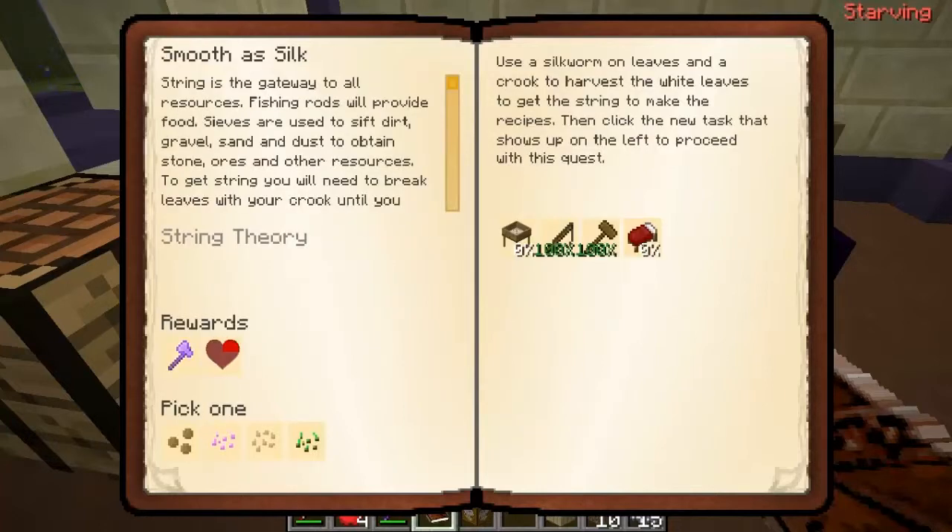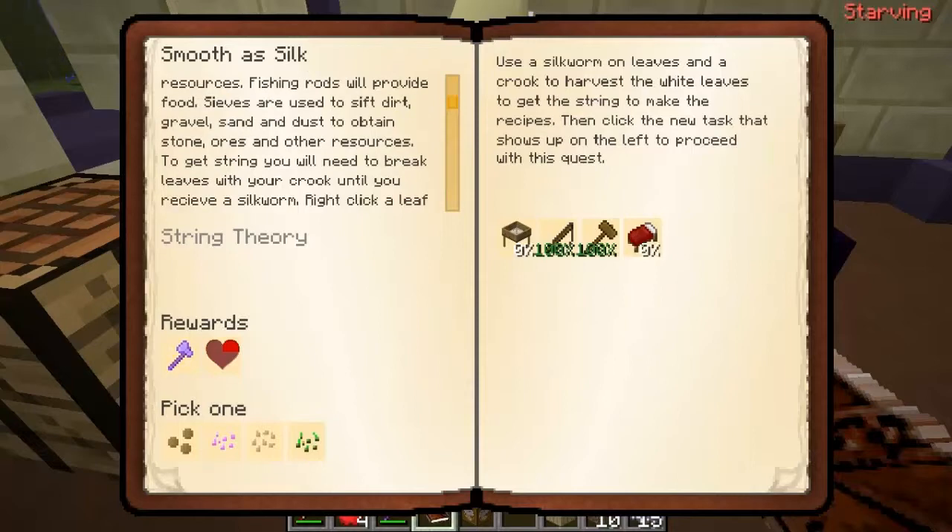The next quest is Smooth as Silk. String is the gateway to all resources, which is really true. Fishing rods will provide food. Sieves are used to sift dirt, gravel, sand, and dust to attain stone, ores, and other resources.